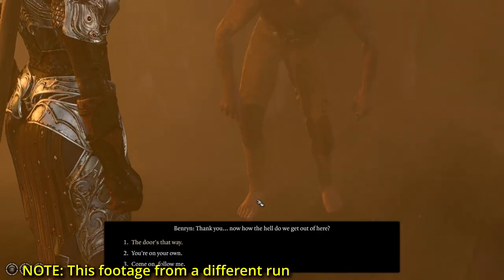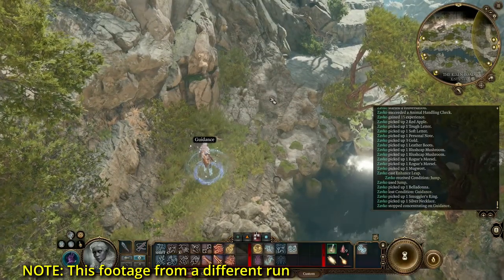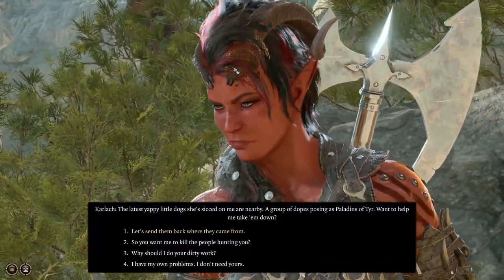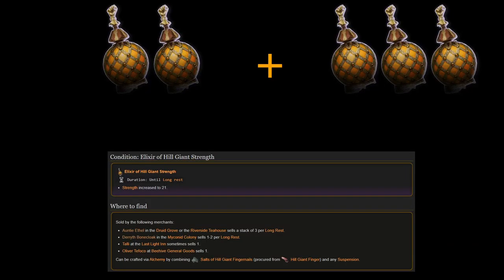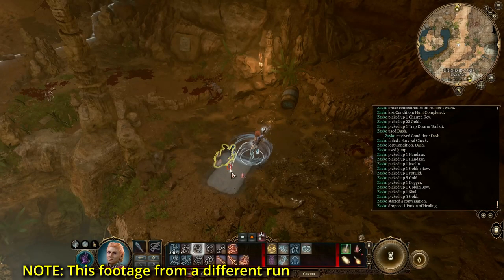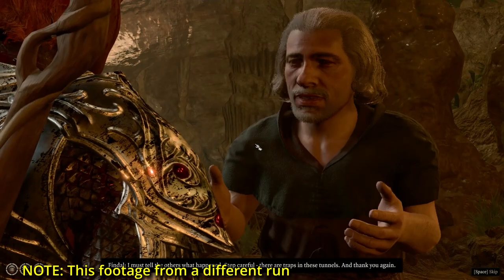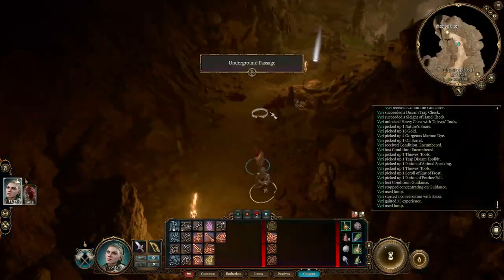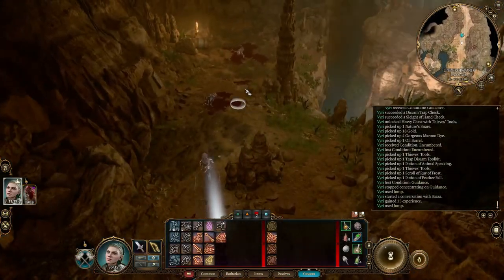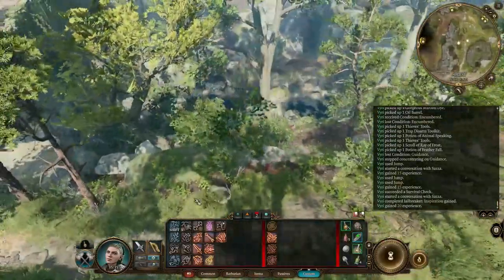Then we head to Karlach, recruit her and send her to camp — she gives no XP either. Head back to the grove and buy three more hill giant elixirs. We should be level three by now so I'm comfortable doing really easy fights. We clear the tunnel and save Findal, then we free Saza for 30 XP and lead her through the tunnel. Head to the blighted village waypoint and then to the goblin camp — Saza will get you into the camp without a fight.